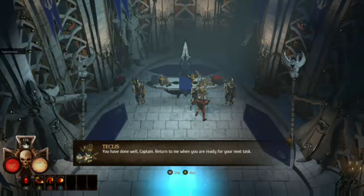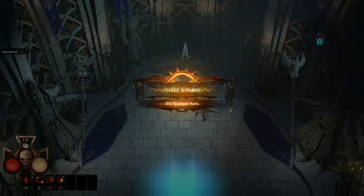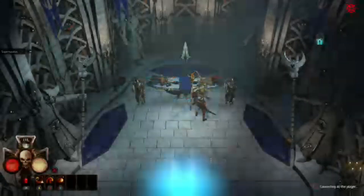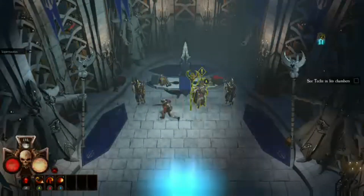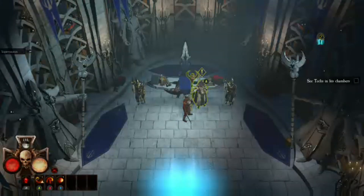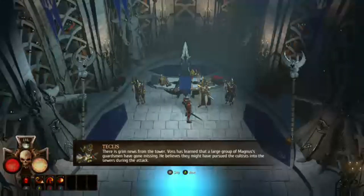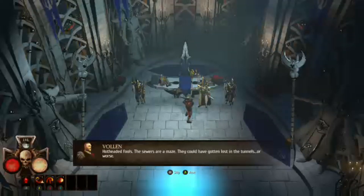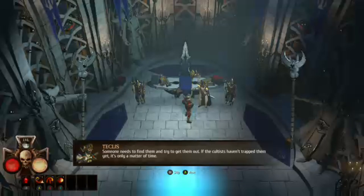I'm ready for my next task. If we have to fight the Plague Lord and his beasts, so be it. We've got 1,050 experience points — that doesn't put us up to level 4 yet — and some golden crowns. See Teclis in his chambers. Grim news from the tower — so back to the sewers we go. We've got to locate a survivor through a different door into the sewers that'll take us somewhere else entirely.